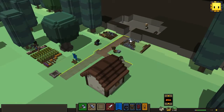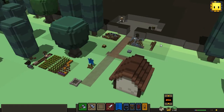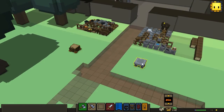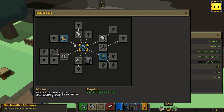Hey guys, welcome back to Stoneheart. In today's episode I want to try to make our blacksmith, and we're also going to make a weaver because the blacksmith and the weaver are kind of going to work together. So for that reason we're going to make both of them. And we do have the blacksmith hammer ready, so we just have to give it to one of our heartlings.